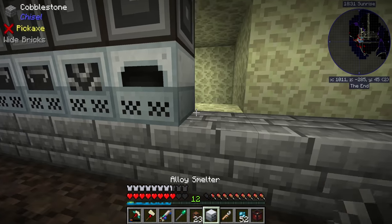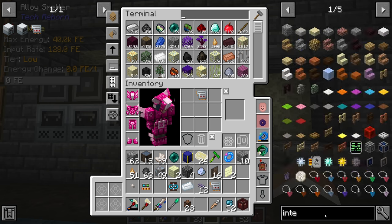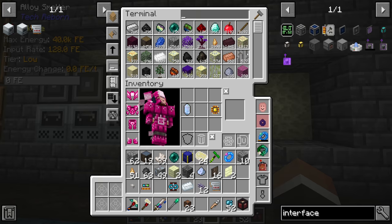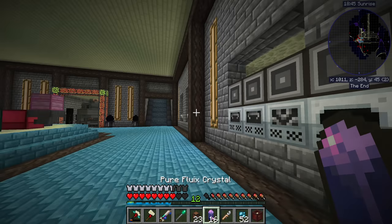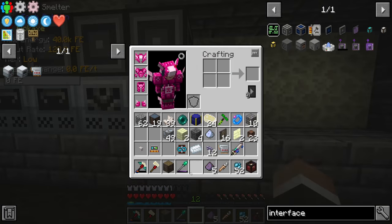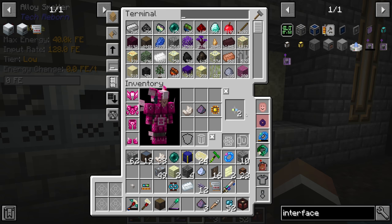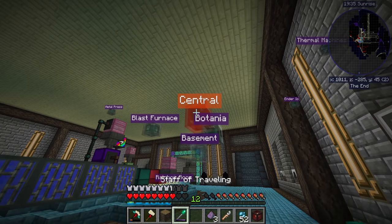We'll throw down another electric furnace right about there, and we're going to need another ME interface, which requires more formation and annihilation cores — requiring yet more fluix dust, which we can get with our EnderIO machines. So: formation core, annihilation core, and interface. This one we need to teach how to make electrum.